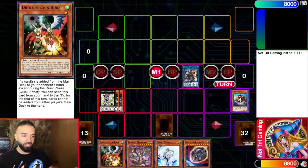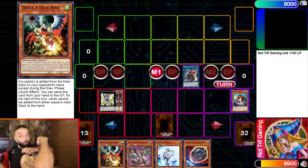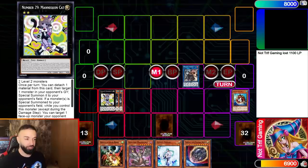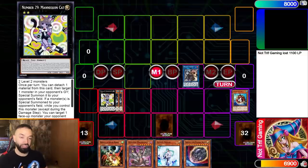What you want to do is make Mannequin Cat the end goal. That's why you play multiple copies. Use it going second to summon cool cards — your Spright cards, your Bystial cards, get your engines going. That's also why you play Bystial: you can make Mannequin Cat summon the Magnum and get your whole engine running.